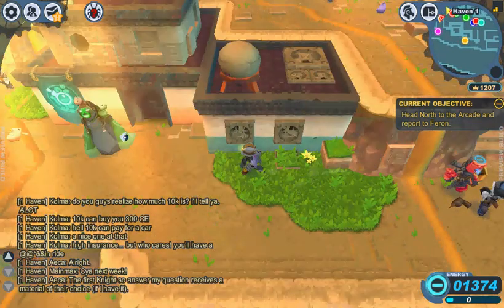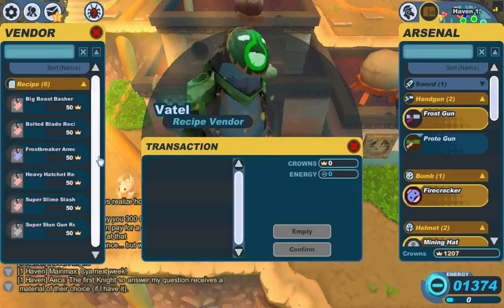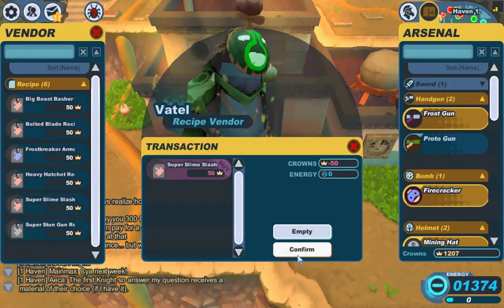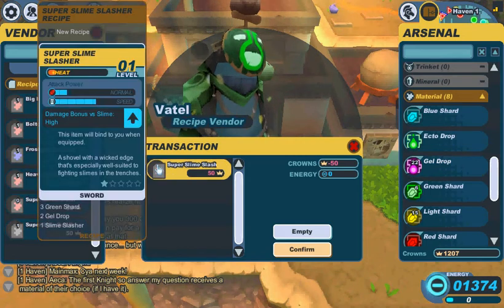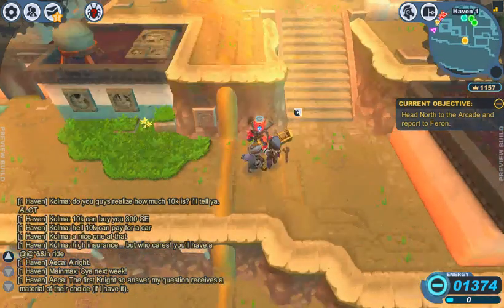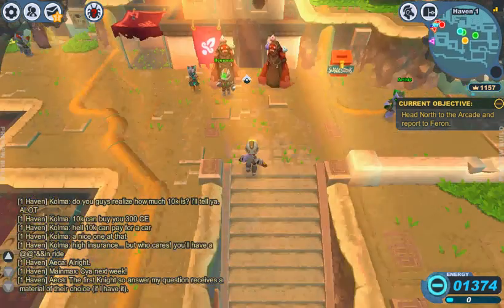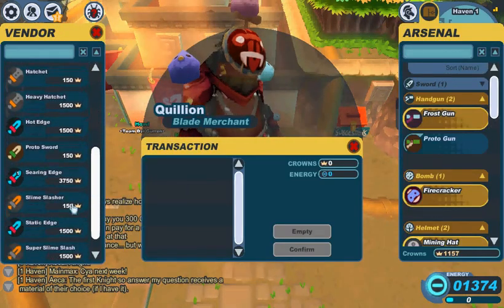This guy talking to a knight is the mini recipe shop. This guy will give you nice discounts. I noticed I couldn't buy the slime slasher — it was out of my price range at 1,500. So I'm going to buy that recipe for 50, and then I'm actually going to go to the blade merchant because it also requires the normal slime slasher, so I'll buy that too.